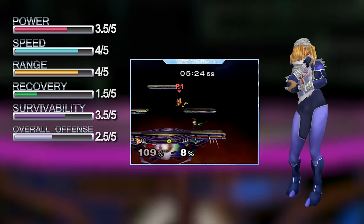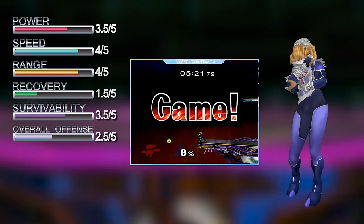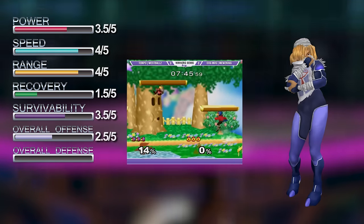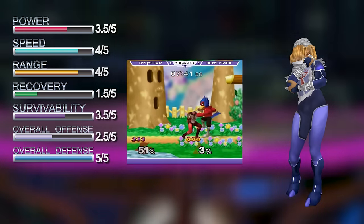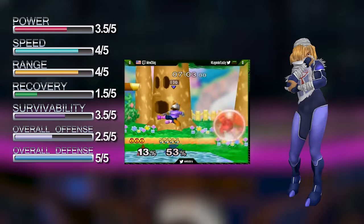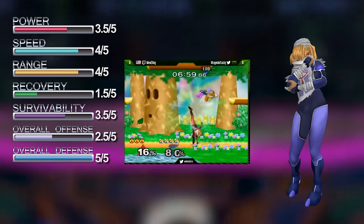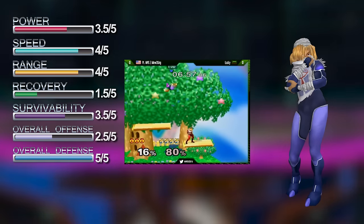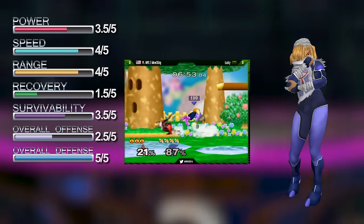While her aerials are quick and have great hitboxes, she does slow herself down considerably once taking to the air. Sheik's defensive game is where she really shines. All of her moves are immensely powerful zoning tools, both able to cover tons of options with high priority and get her combo started. On top of all this, she has the best shield in the game, able to keep her safe for long periods of time and allowing her to take advantage of her excellent out of shield options.